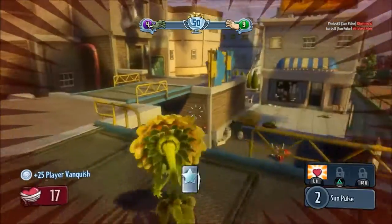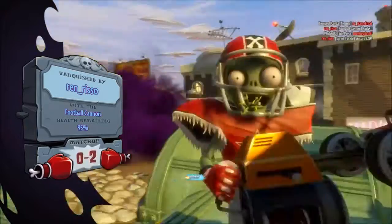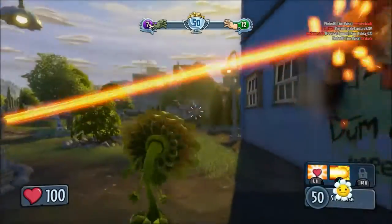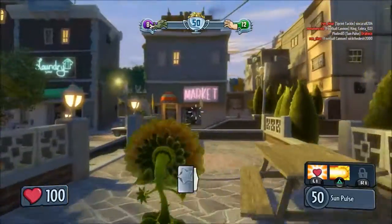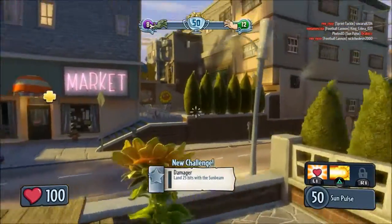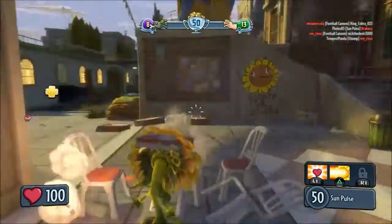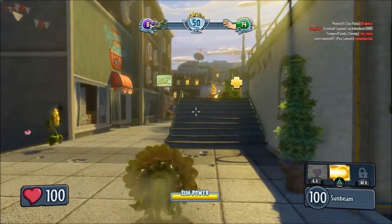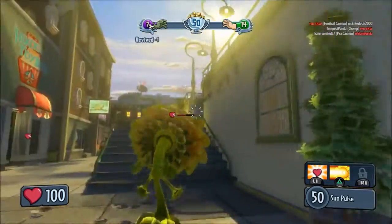Leveling up to Sunflower level two, player ranked number six. New ability ready next spawn. The ability isn't showing on screen, but it looks to be a sunbeam of some sort — kind of like the Gatling Pea.